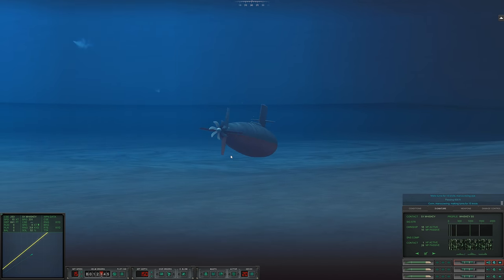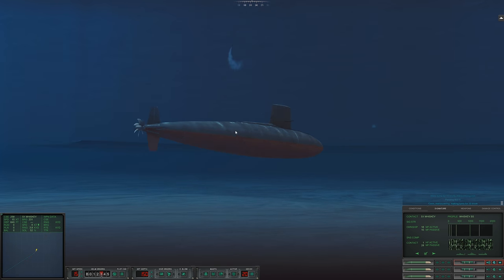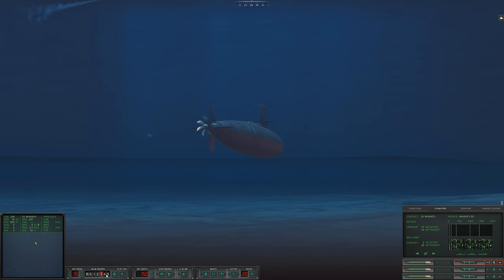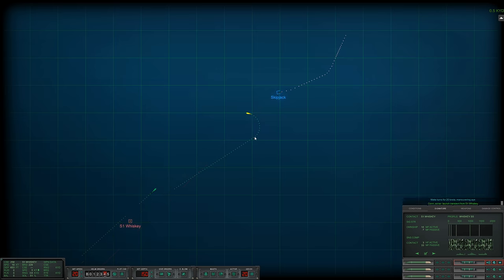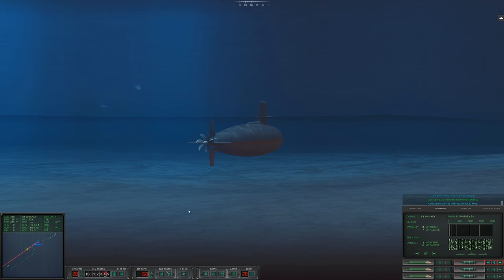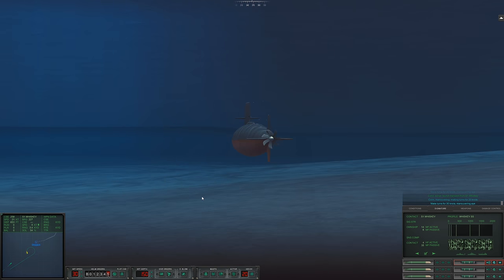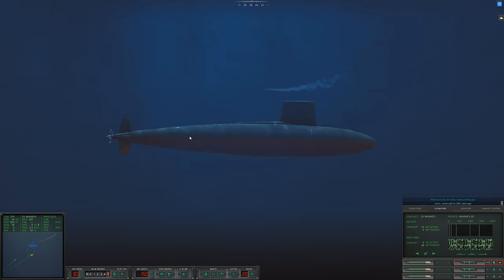Change course slightly, get out of the way of this second torpedo. The torpedo has gone active. It's in a circle pattern, which is not what I want. Make 20 knots. Another launch from the Whiskey — really determined to kill us. All ahead flank, make turns for 30 knots. Come right to 290.